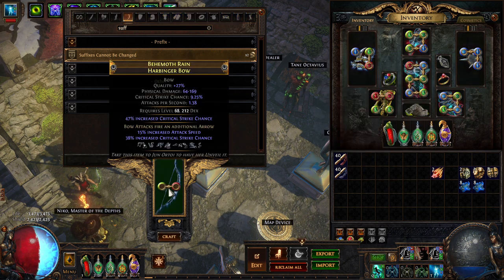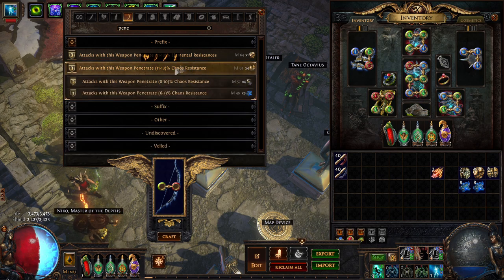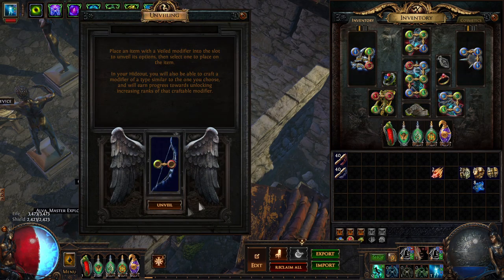Now before you unveil with Jun, I'm always reminded — you have to go in and block it. You want to maximize your chance to get the unveil you want. We're going to craft on a low-level 'damage penetrates chaos res' mod, because that's not what we want.